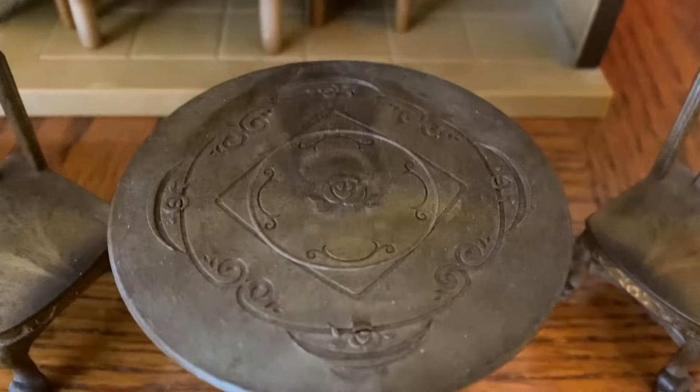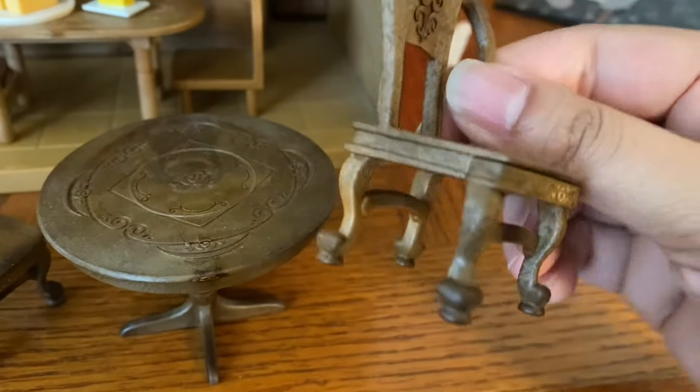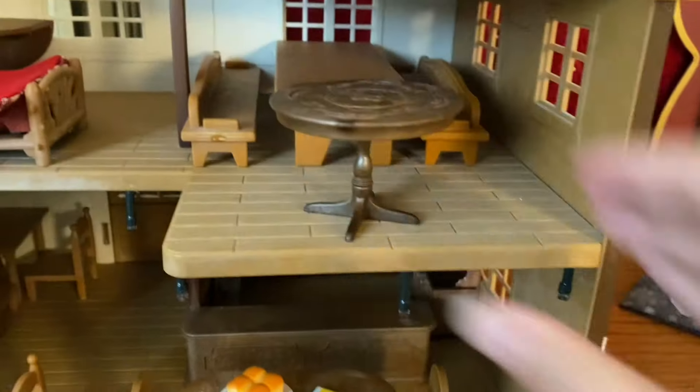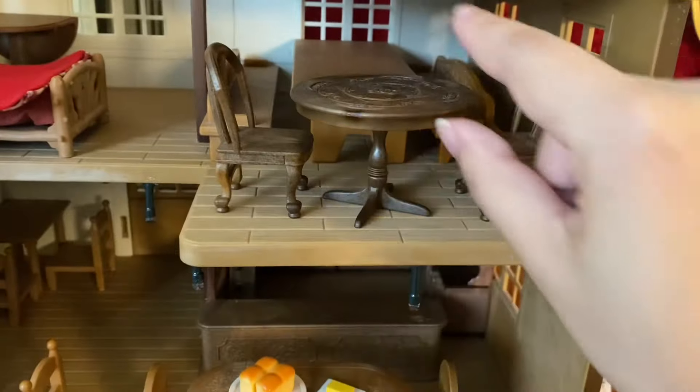I've always loved this dark rustic furniture from the delicious restaurant set. It's incredible how they can make the plastic look like real wood. I wish they'd continue to make more furniture like this.